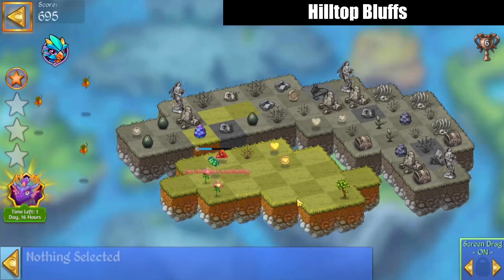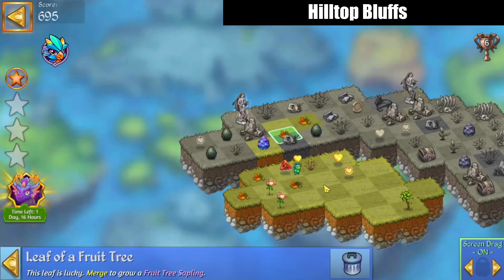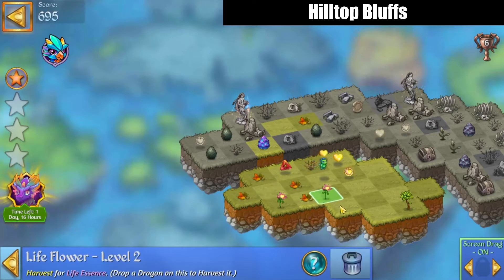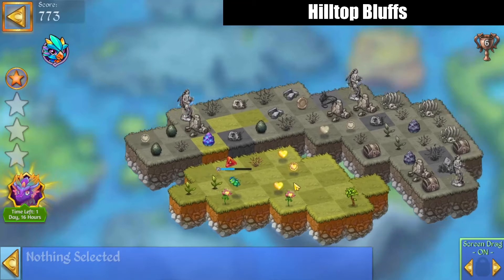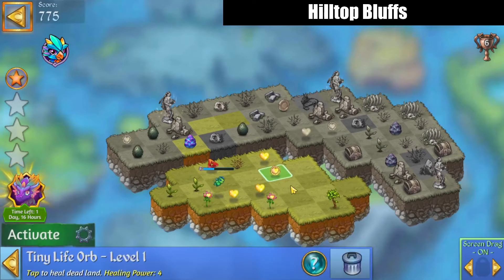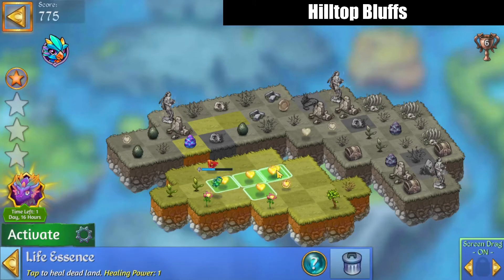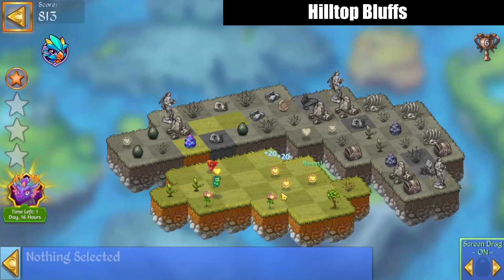Harvest more essences, merge those leaves. We're gonna probably make a combo bubble here — there we go — and make those.